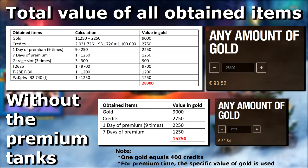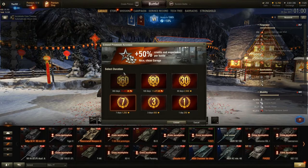I also wanted to see if we would make a profit even without all the premium tanks. Even without the premium tanks, we get a total gold value of 15,250, which according to the Wargaming premium shop is 52 euros and 84 cents. So even without all the premium tanks, we made a profit. One note: one gold equals 400 credits — this statistic was used to convert the credits gained to a gold value. We gained 1.1 million credits during this loot box opening; dividing that by 400 gives a gold value of 2750.